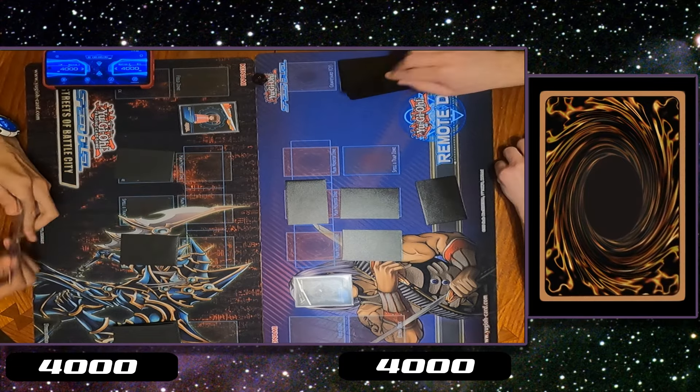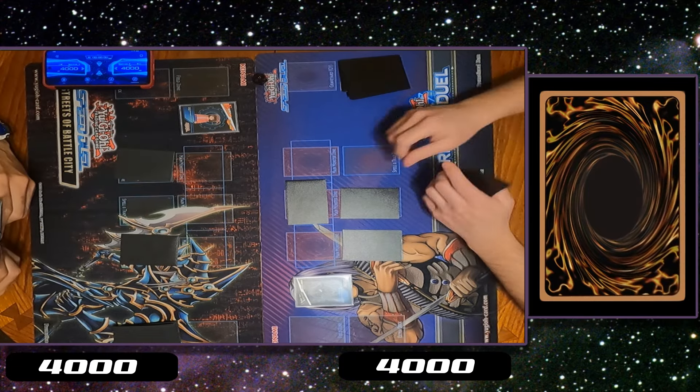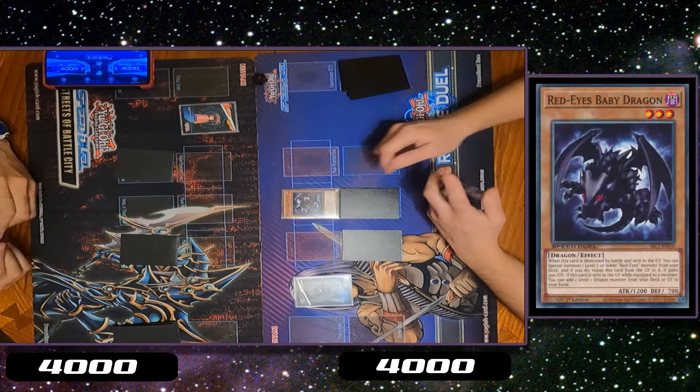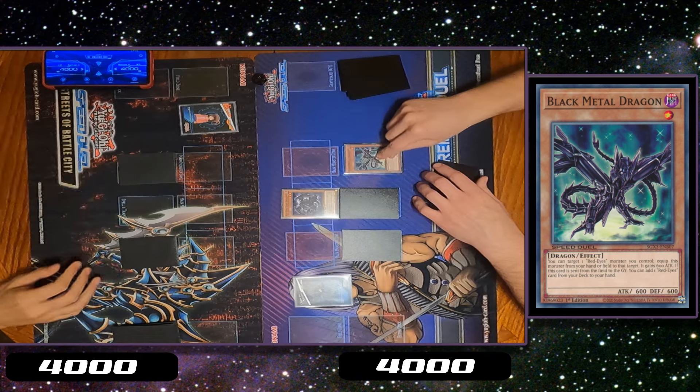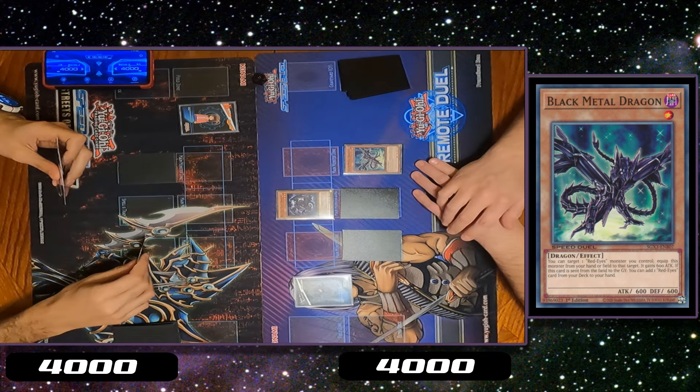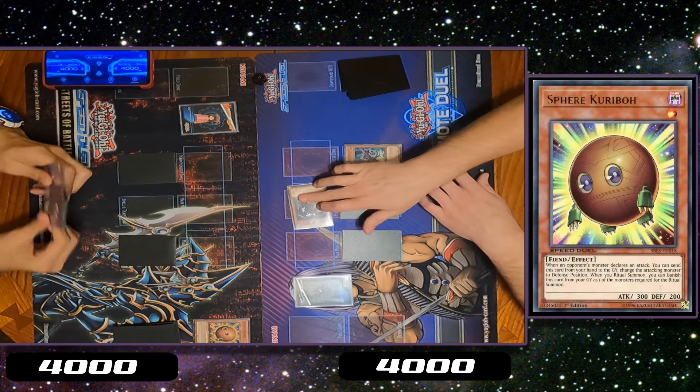Set 2, pass. Drop turn. Standby. Main phase. Flip — Red Eyes baby. Fight the Black Metal. Sure. Battle. 18. Go.